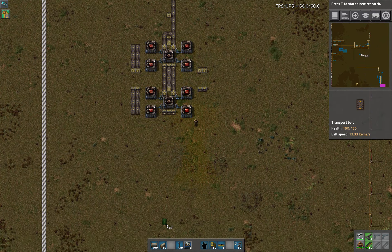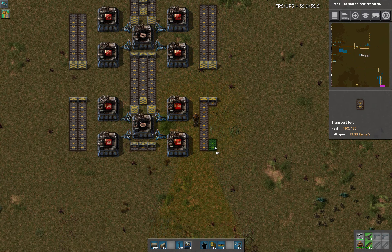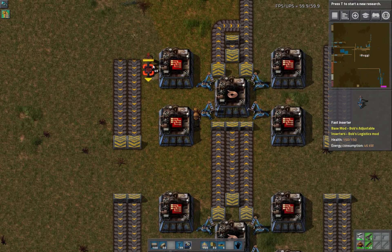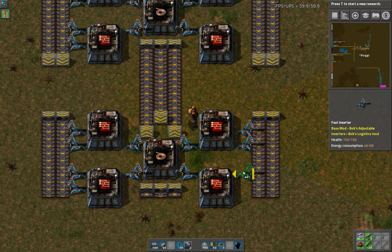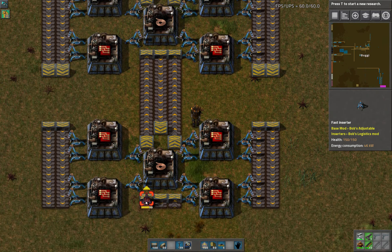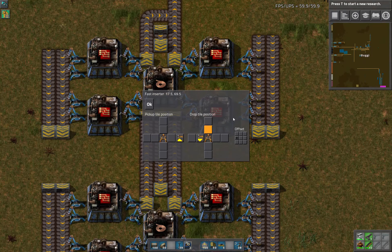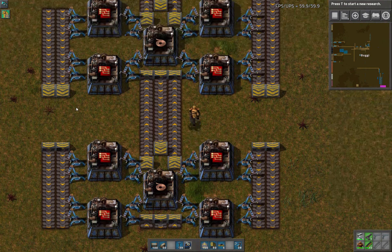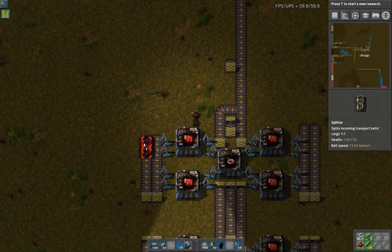And you can obviously extend this pattern long ways down. So we need two inserters for each one of these, and we need the output. We need to set up these to grab things that are away. So I'm going to do the outside of the inserters. Now we need to bring in said materials.